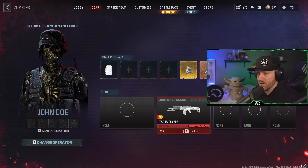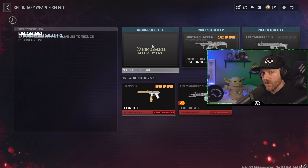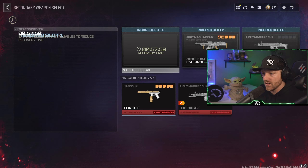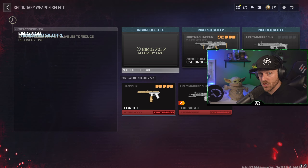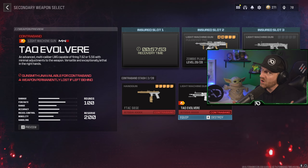Once again, Jesse Powers comes through with a great idea, and we start working out how we can actually execute this. I'm going to show you how to keep your insured weapon while also keeping your Tombstone, and talk about the benefits and also the limitations.